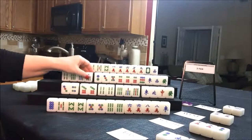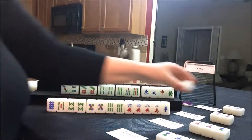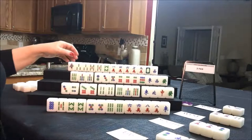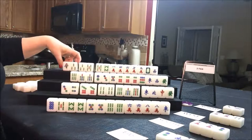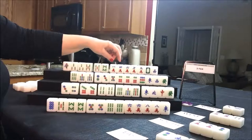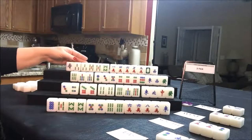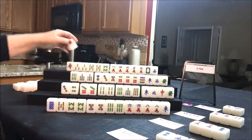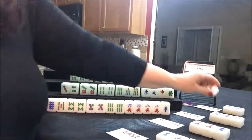Draw for west — seven bam. They have a pair now. Let's go ahead and discard the four bam and draw for north. North could take that for a chow — they would be left with a potential chow and then the rest would be isolated, committing them to bams with honors. I think I would rather wait for pungs. There's a three. Let's get rid of the cracks — one crack for north.